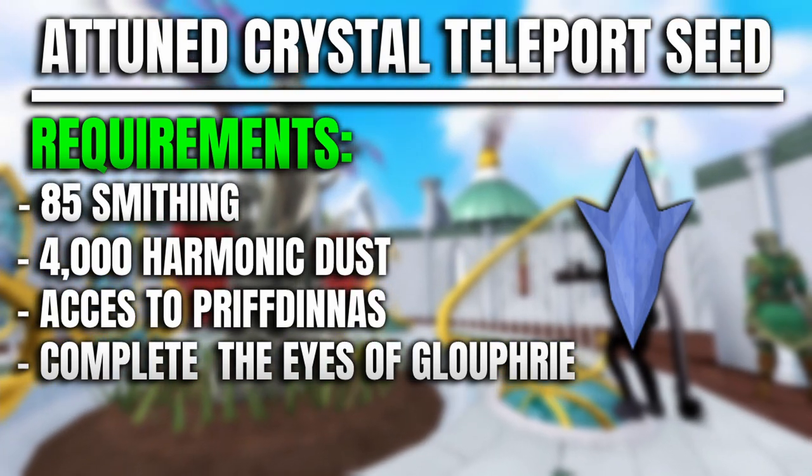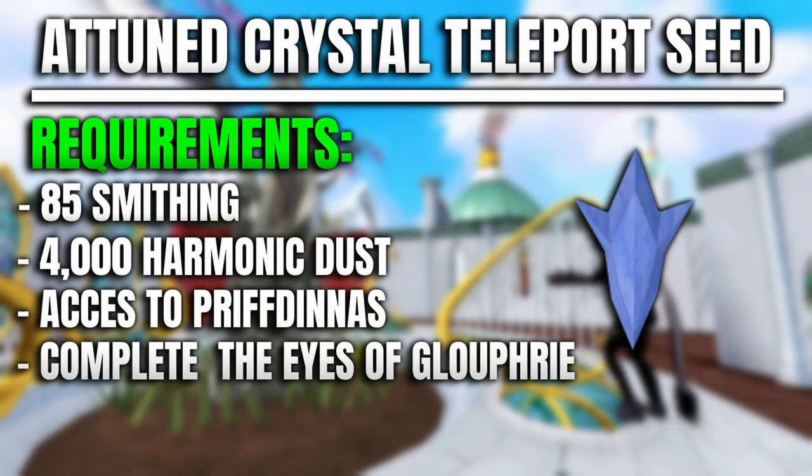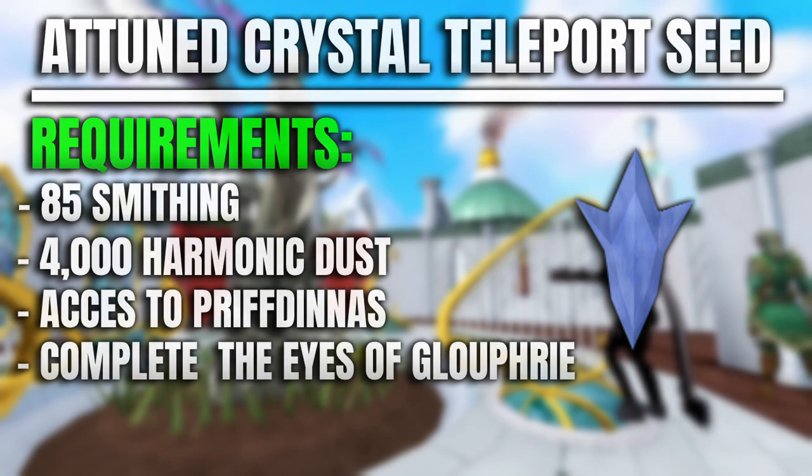Number five is the Attuned Crystal Teleport Seed, which is pretty much an essential skilling item, especially for summoning. It can be used to teleport directly to each district in Prifdinnas. The item requires completion of the Prifdinnas questline, Eyes of Glouphrie, and 85 Smithing, so it can be difficult for new players to obtain. However, it is super useful for moving around within Prifdinnas and is almost a must if you're going for 99 or 120 Summoning.